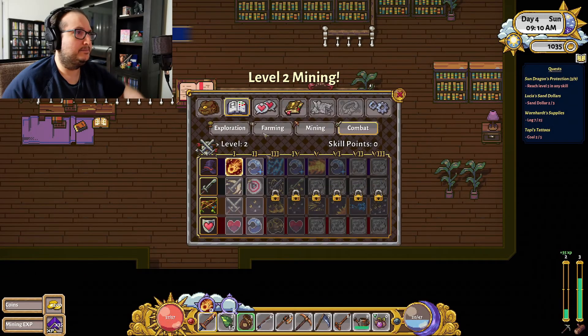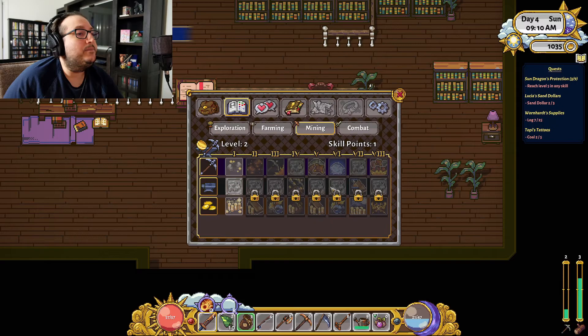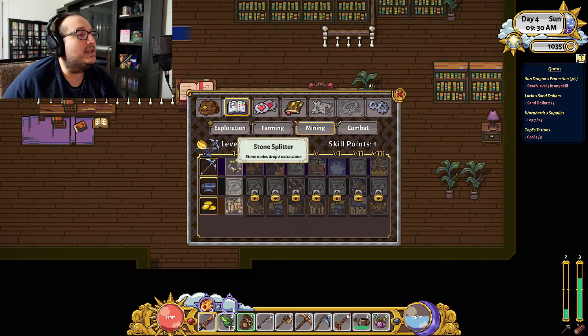We're at level 2 mining. We haven't looked at the mining trees yet. For mining, we get a crafting tree: gain 150 bonus gold per day, crafting any item also gives you gold, breaking a rock with a pickaxe restores mana. Stone nodes drop two extra stone, copper nodes drop extra ore.